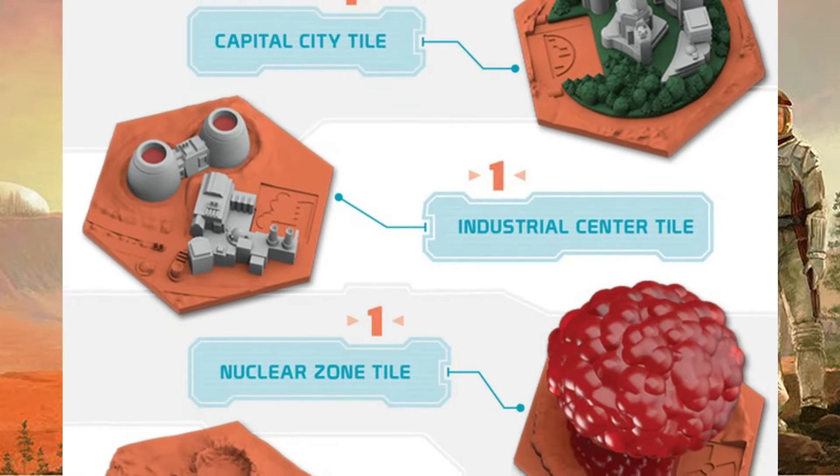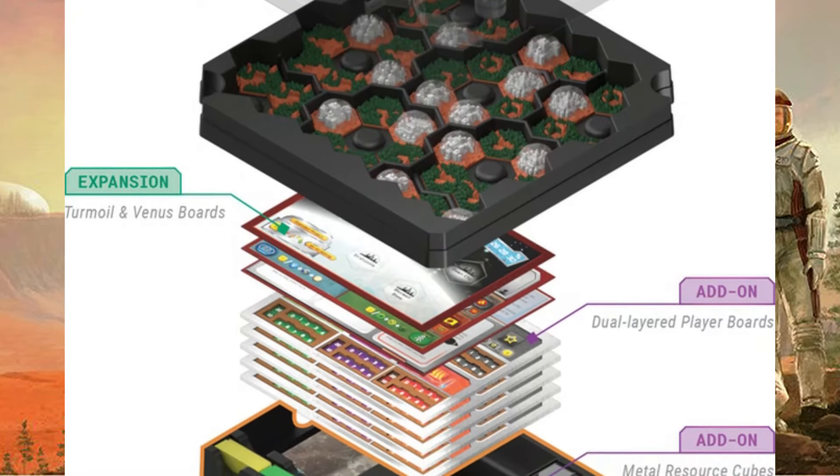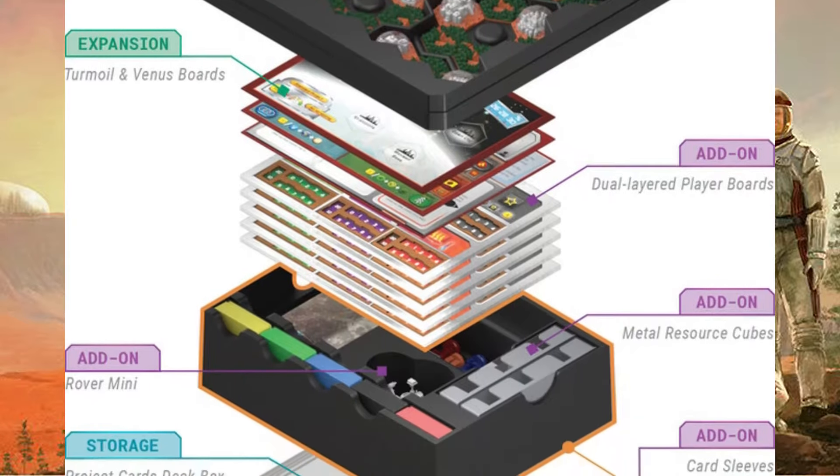This game was also recently on Kickstarter. They ran a campaign for a big box edition because, as you can see, some of the components are not super top quality. The big box includes 3D models for each tile and also a proper insert, because as you can see this box has no insert at all. I backed it, and once the big box arrives I'll be doing an unboxing for you guys as well.